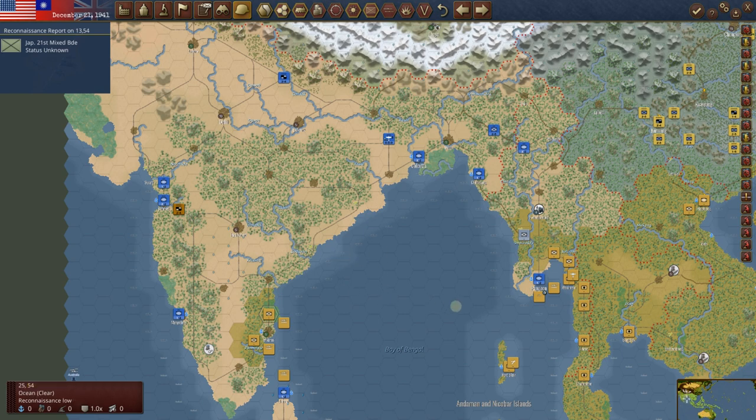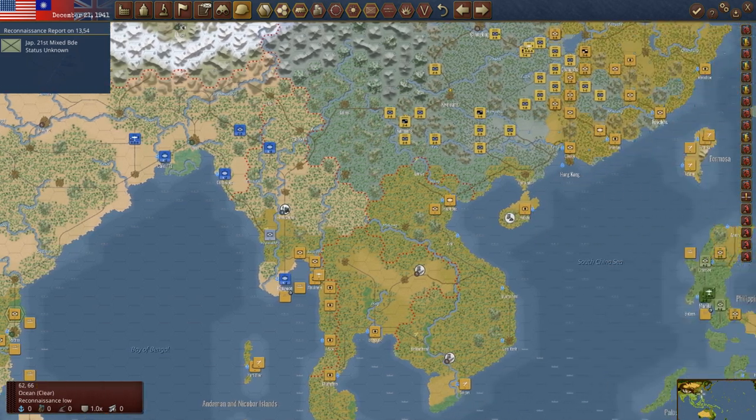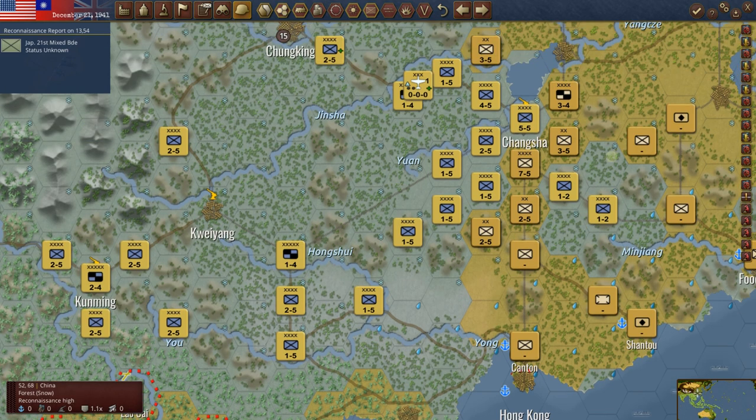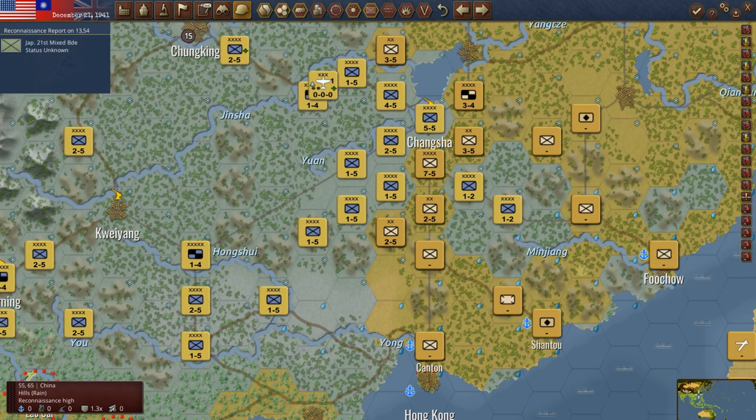Against a very good Japanese player, it's extremely difficult to hold on there. We've got Bombay pretty well fortified. Over in China, I think we did a fairly good job of setting up here. He has pushed and, of course, isolated these two Chinese units. That's normal. You're just never going to be able to get them out — they don't have enough movement points, they start in a terrible position.